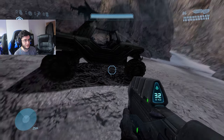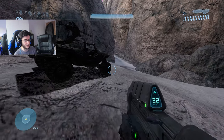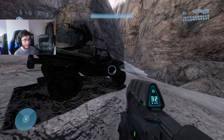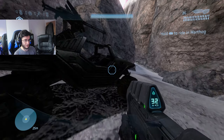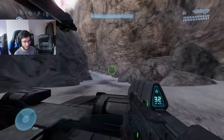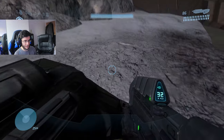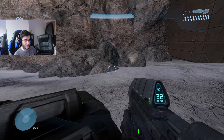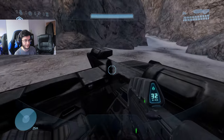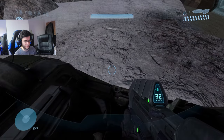Hey, what's up, spawns? Welcome back to another Halo video. In today's video we are going to be playing the spawn where you get to actually drive the Warthog in first person. Right off the bat, as you guys can see, I'm in a first person view on the passenger seat and it looks really cool. It kind of reminds me of Halo CE, because Halo CE has a third person view on the passenger seat.